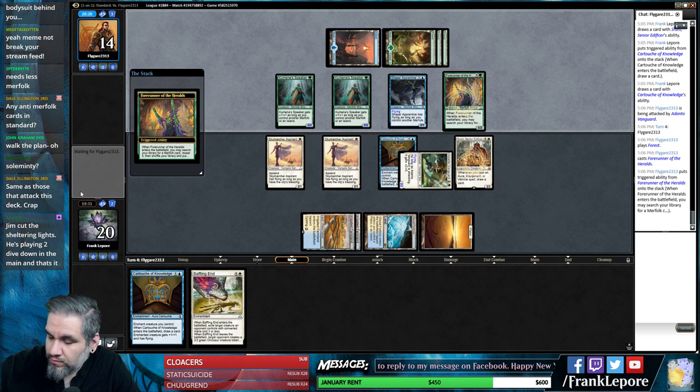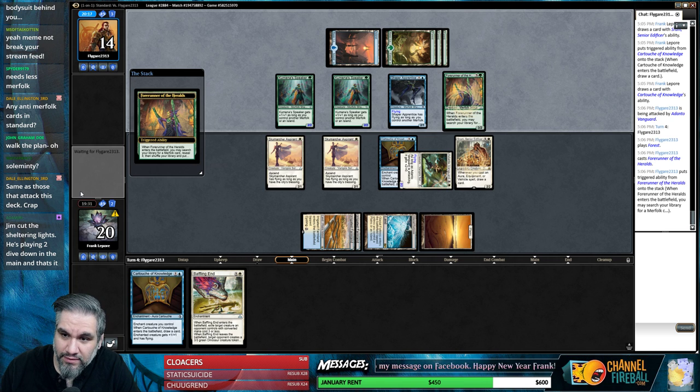That's a four-drop. Apparently when our opponent doesn't draw a double Deep Root Elite, we have a better chance of winning. So, good to know.